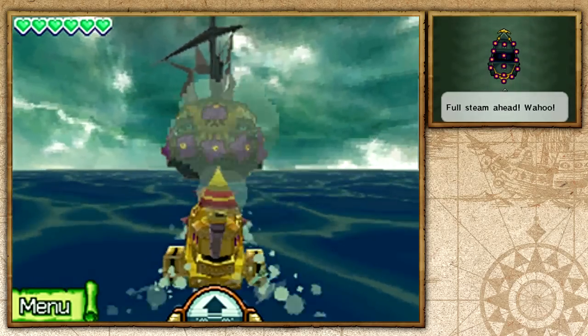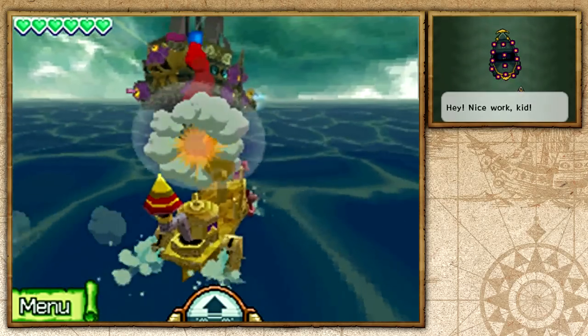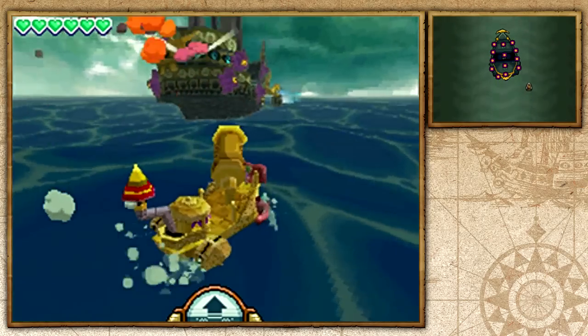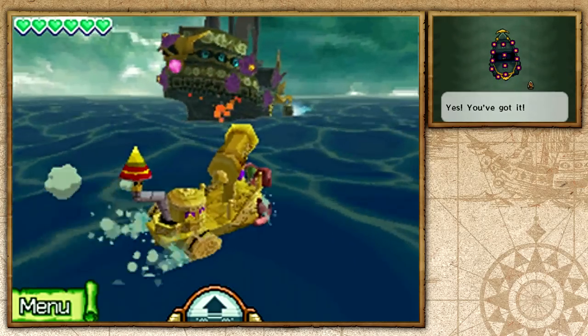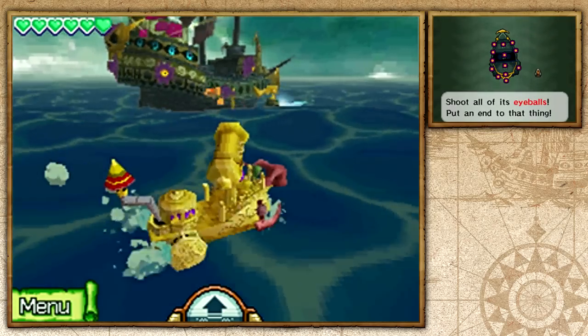Well, well, well — that definitely was not something we expected. Honestly, the first time I played this game, I was just chillin' back thinking I beat the game, and then I see Bellum pop out of nowhere and just kidnap Tetra away.